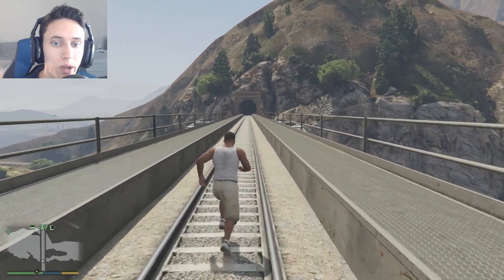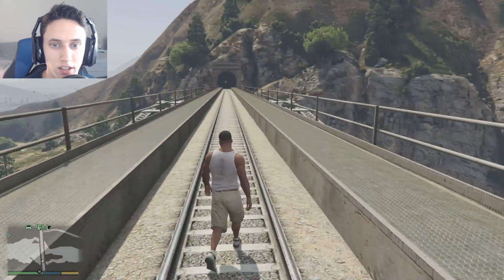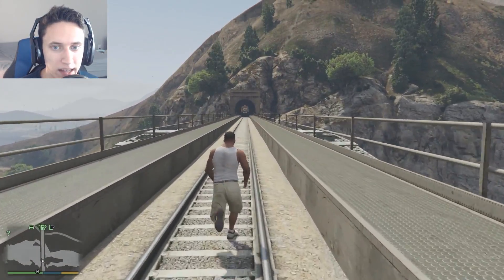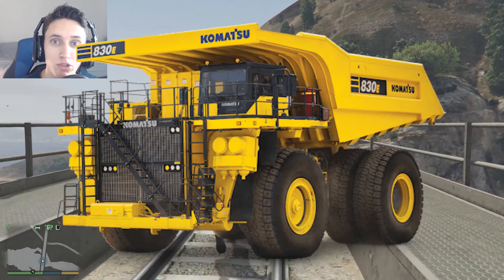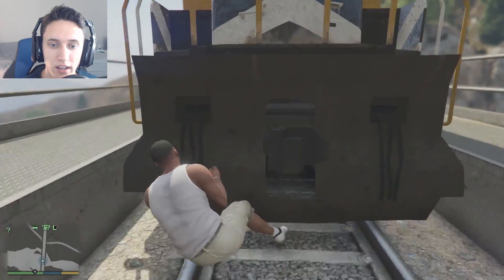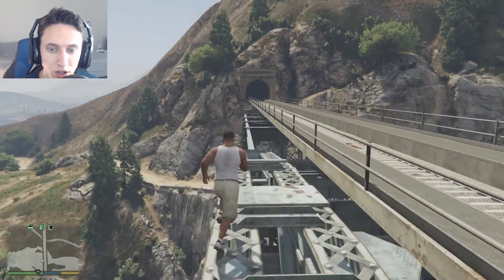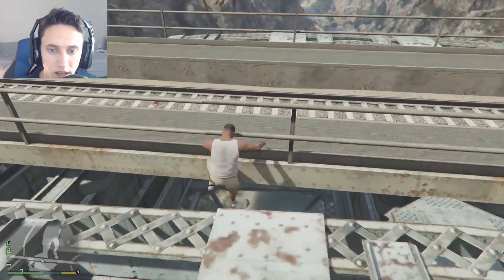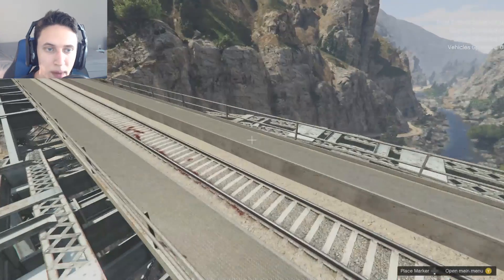Okay guys, so here we are at our testing facility. As you can see, it's just a bridge — a bridge I'm sure many of you have been on many times before. But we're going to load this puppy up with dump trucks and launch them at this boy. Let's get this show on the road. We're going to start off simple. We are going to spawn in one dump truck.